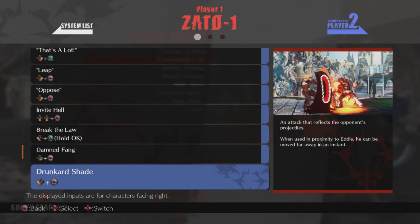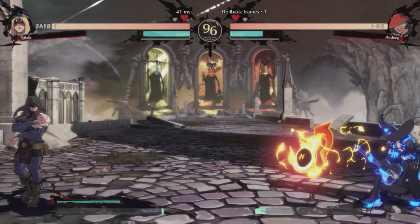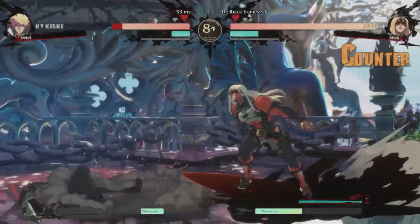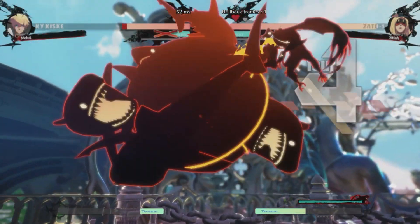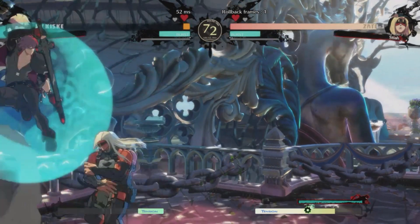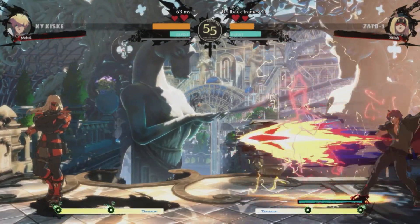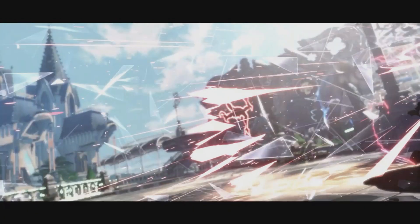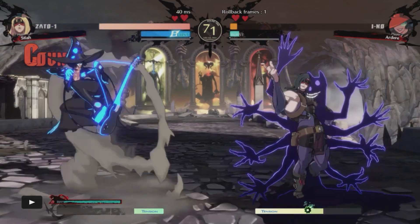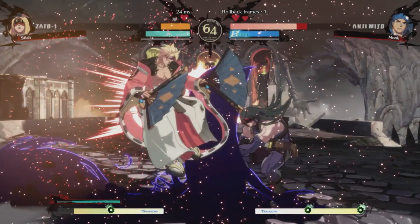It's day one of Strive and the lame ass projectile spammers are already here in full force. Drunkard Shade reflects those annoying projectiles, and after embarrassing them with their own projectiles once or twice, they learn quick to stop spamming Hadouken and come catch them hands. Be extra careful with spammy Kaiquis players because they will just follow up with a super, which cannot be reflected. Also, the shield has a hitbox on it so you can hit people with it if they get too close, leading to some of Zato's sickest combos on counterhit.